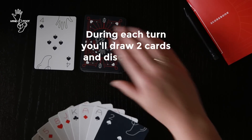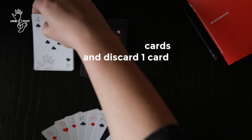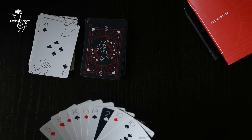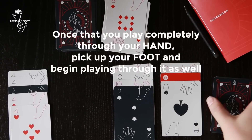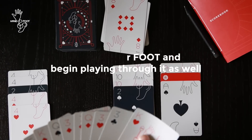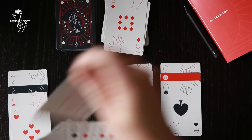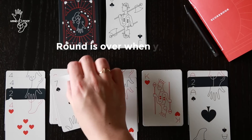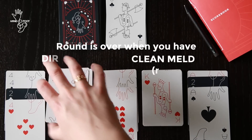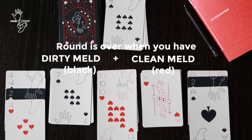During each turn you'll draw 2 cards and discard 1. Once you're able to play completely through your hand, you can pick up your foot and begin playing through that as well. Once you've created a clean and a dirty meld — marked by a red card on top or a black card on top — you can discard and the round is over.